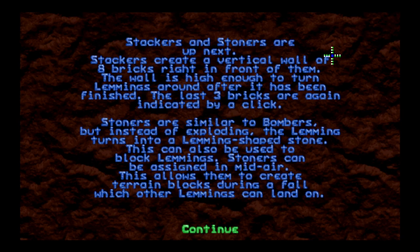We'll also have the stoner, which is kind of a bomber that becomes a blocker. Stackers and stoners are up next. Stackers create a vertical wall of eight bricks right in front of them — the wall is high enough to turn around a lemming after it's finished. The last three bricks are indicated by a click. In Lemmix 2 the stacker was 12 bricks and got on top of the wall, but in NeoLemmix he just builds the wall in front of him and lemmings turn around it.